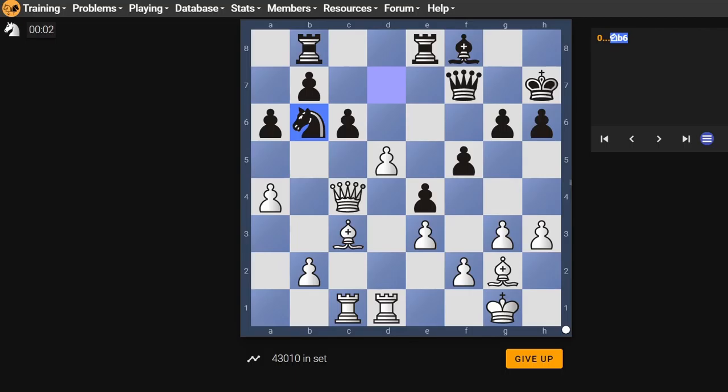Alright, next one — a lot busier right off. I notice our queen's under attack. There's pawn tension. My first thought: our pawn on d5 is blocking off a couple of lines — it's blocking off our queen and our rook.